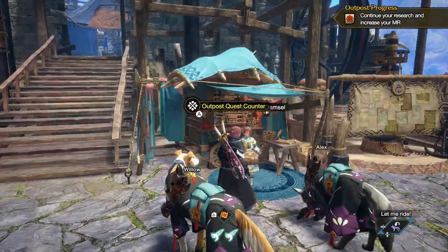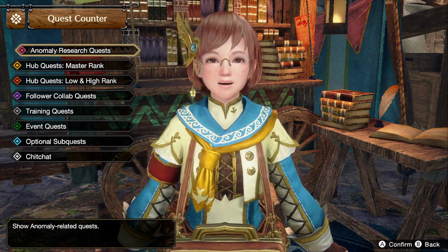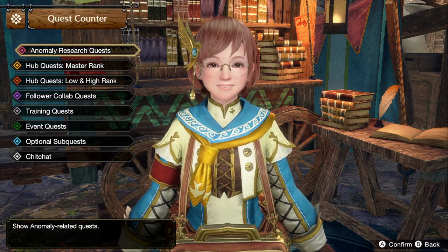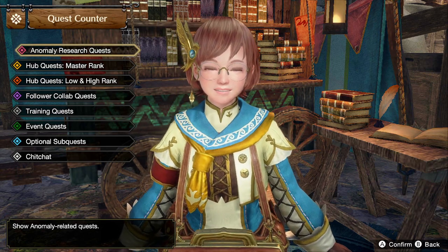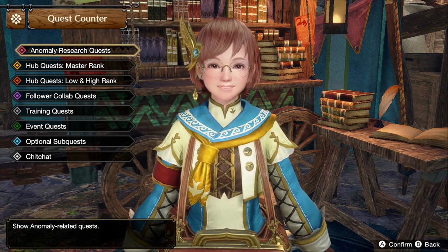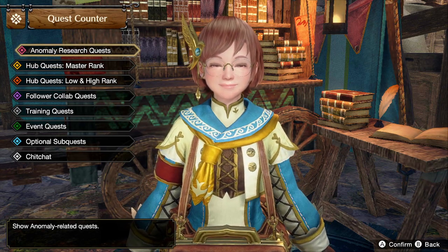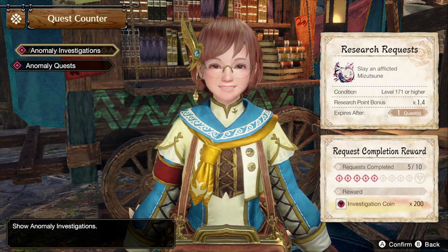We're going to make this concise and informative. Once you reach Master Rank 10 and hunt your Urgent Quest for the Afflicted Arzuros, that's where the endgame grind starts. So you've killed the final boss, leveled up a few more times, you're at MR10 — and then here we go. We unlock Anomaly Research.